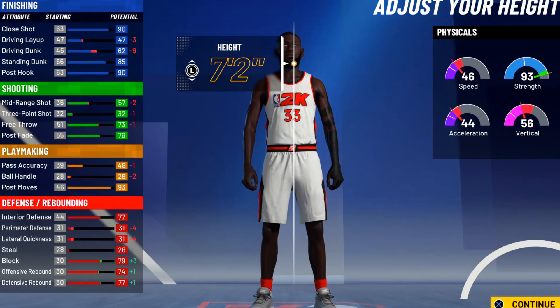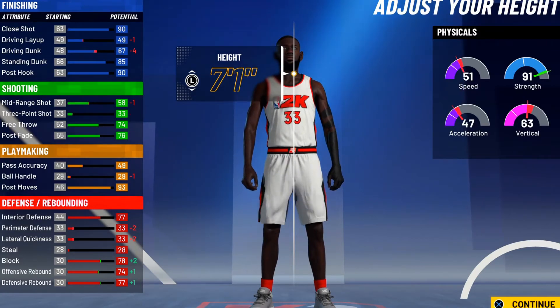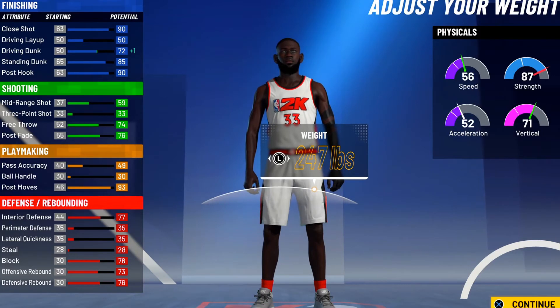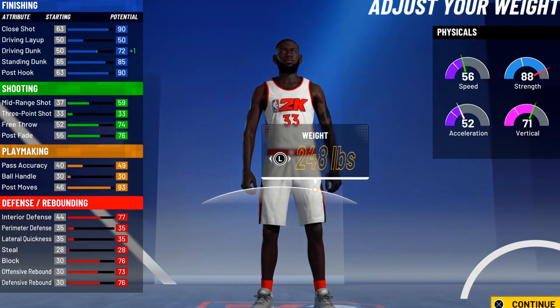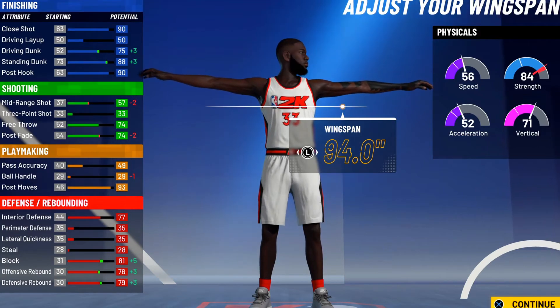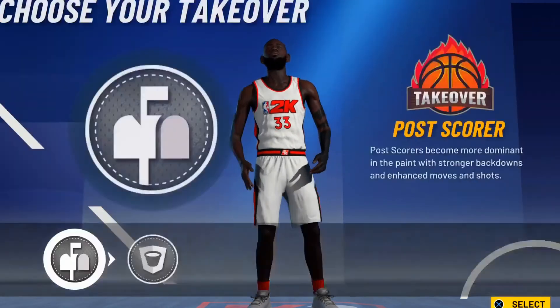Let me see — if you go seven-two, that should drop terribly. You can't really go seven-two unless you want to be a disadvantage. Seven foot is the best height for centers' post cards.